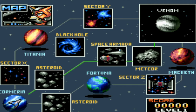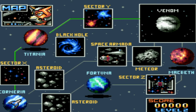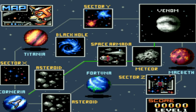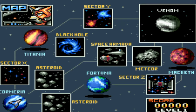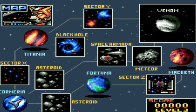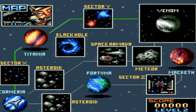Wir haben hier direkt drei Routen zur Auswahl. Diese Route hier ist die allerschwerste, während diese hier die Mittelschwere darstellt. Und dann haben wir diese hier, welche die einfachste darstellt. Da wir generell einfach zu faul sind für die ganze Arbeit, machen wir die einfache.